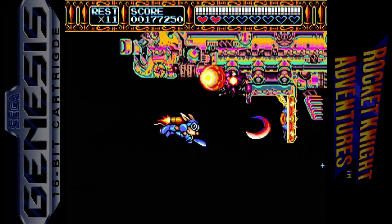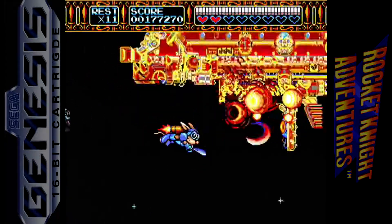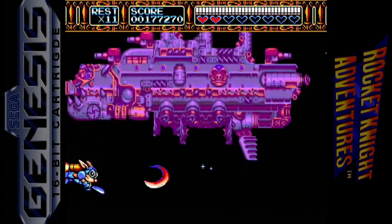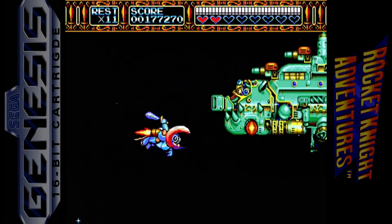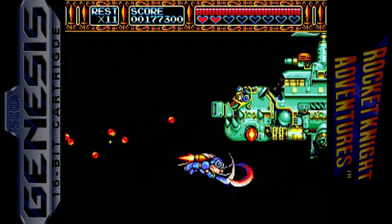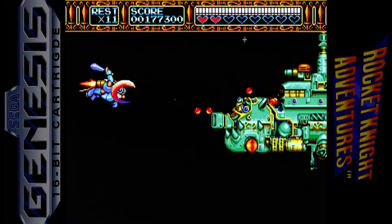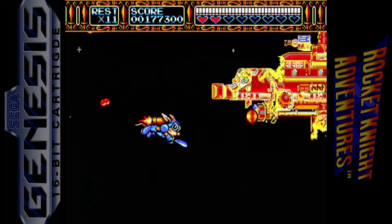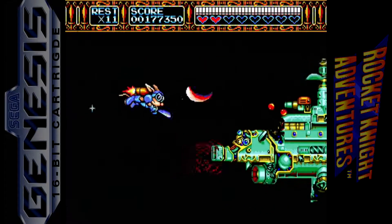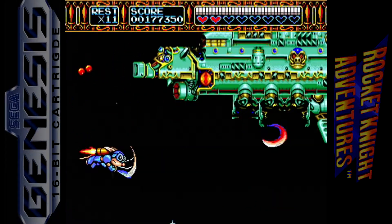This flap is going to fold down and start releasing enemies at you. Attacking it will not only kill them, but kill that too — pretty quickly. Now the front of the ship we have to attack under the mouth. It'll open every few moments to shoot some lasers out. Now the front part is going to disconnect from it.